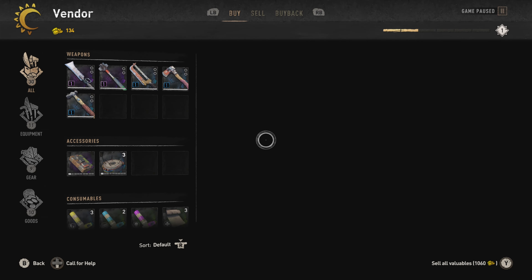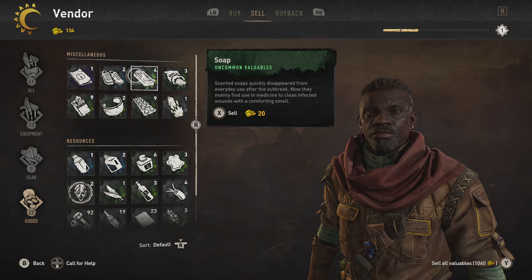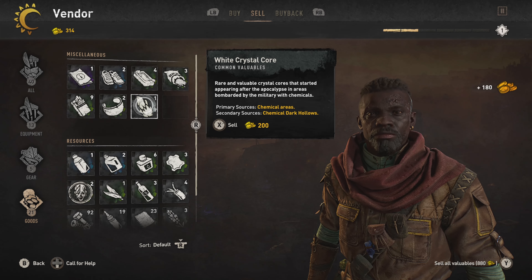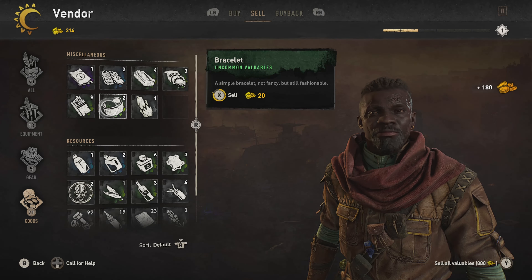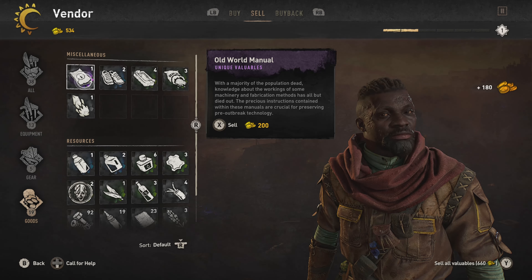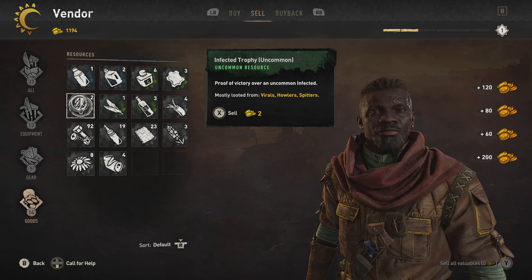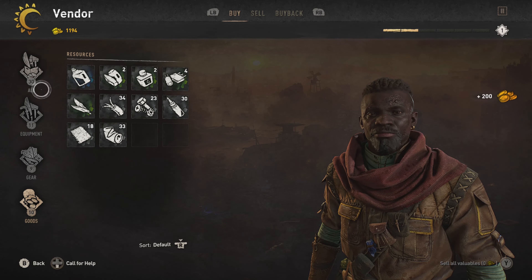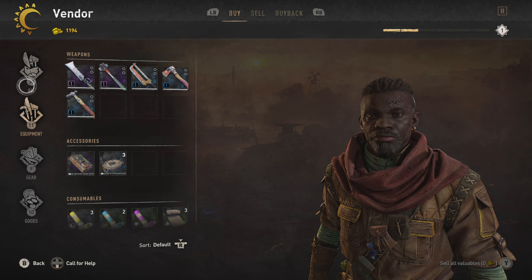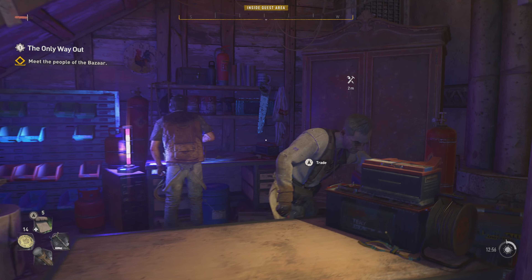Okay. So, valuables — if I go to sell... I don't think I need any of these things. I think I can just sell them all. Yeah, I'm pretty sure I don't need any of this. That's why it's just under miscellaneous. There we go. That'll do. We've got 1,100, nearly 1,200 bits of gold. We're going to save our money up, because I haven't really been having that much trouble getting around these zombies for now.